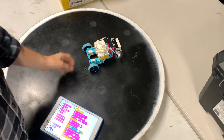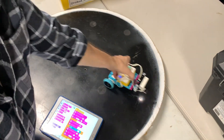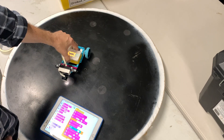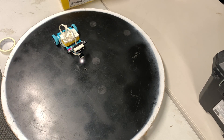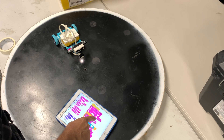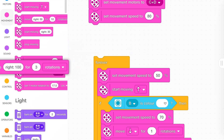I want it to be able to, when it sees another robot, head towards it. So really it needs to spin a lot until it sees the other robot, and when it sees it, it's going to go. So when it starts spinning, we might just say start moving.